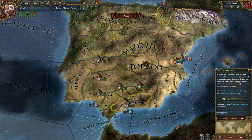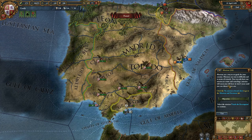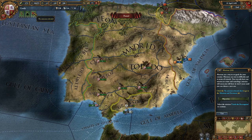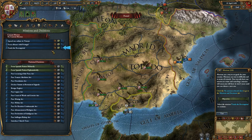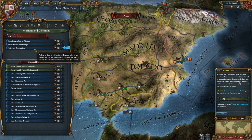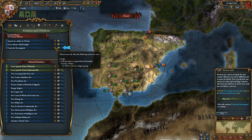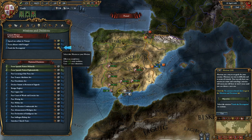Missions are a way to set goals for your country. Missions can vary in difficulty and rewards. You can only have one mission at a time, and cancelling a mission means you have to wait 5 years until you can choose a new one. If you're familiar with Crusader Kings 2, this is basically like a character ambition. We're selecting the mission to finish the Reconquista — we need to liberate the entire Iberian Peninsula from the Moors. All provinces in the Iberian Peninsula region must not be in the Muslim religion group. If we complete it, we gain 15 army tradition and lose 4 war exhaustion.